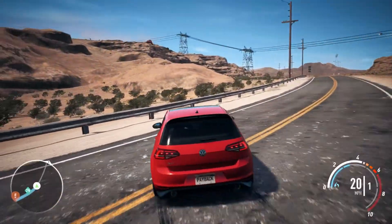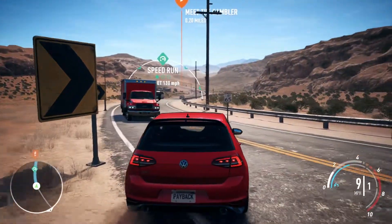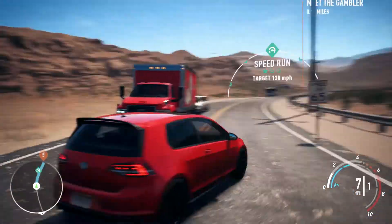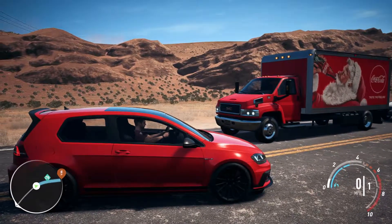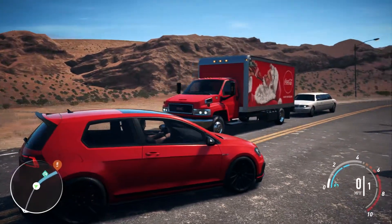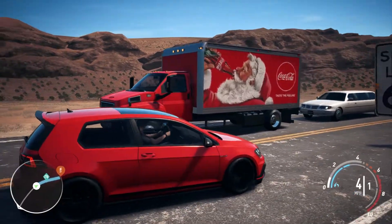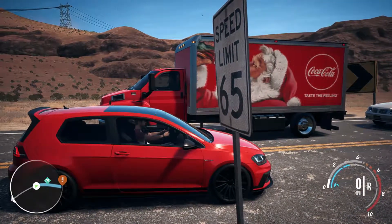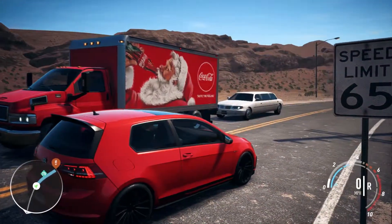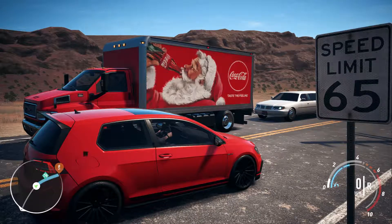If you follow Need for Speed on Twitter, they did say keep an eye out for these Coca-Cola trucks. On the actual tweet it shows a big 18-wheeler like the Coca-Cola advert, but what I've heard is people are only finding these smaller trucks with the Coca-Cola logo on. You could get the actual license plate in a Coca-Cola theme, which is a pretty cool little addition for Christmas. Let me know in the comments if any of you guys have found these trucks.